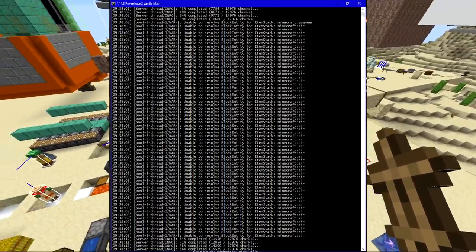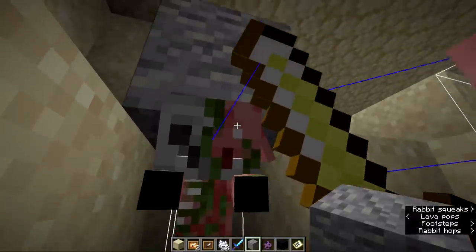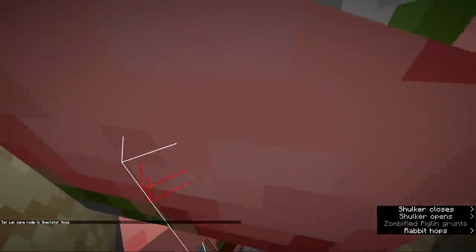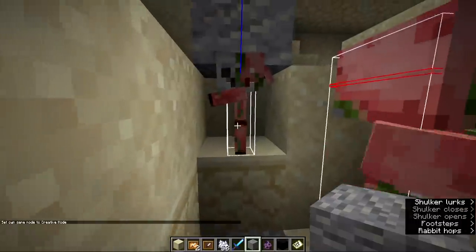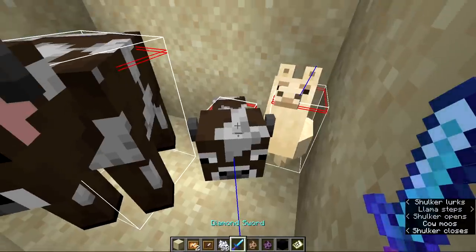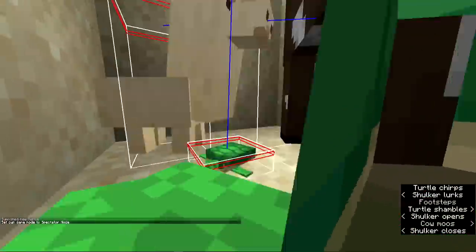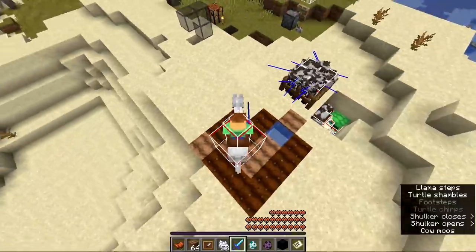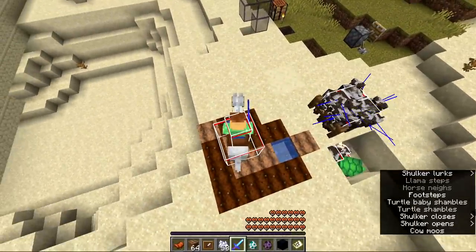They fixed a bug where small baby mobs hopping through small gaps would take damage despite their suffocation point being below their hitbox — affecting baby zombies, piglins, husks, zombie villagers, and baby villagers. A similar suffocation fix was applied to baby cows, baby llamas, and baby turtles. They also fixed a bug where dismounting while standing on farmland while riding a horse or boat would turn the farmland into dirt.